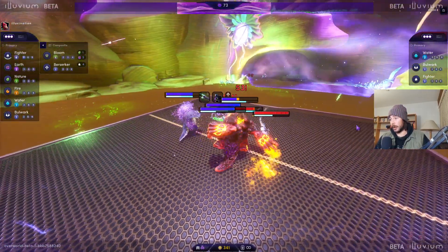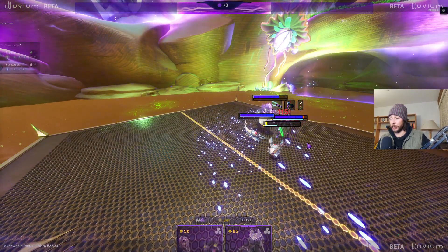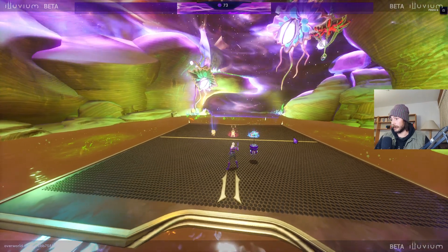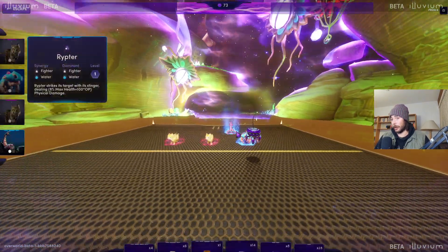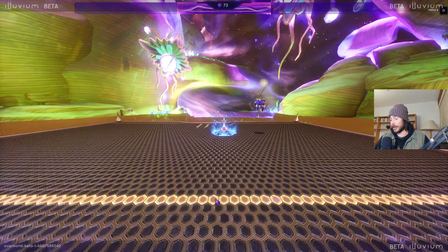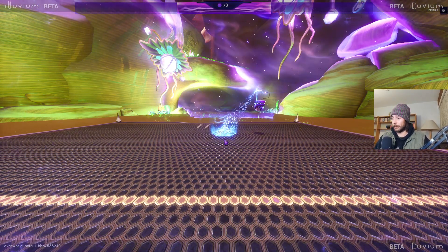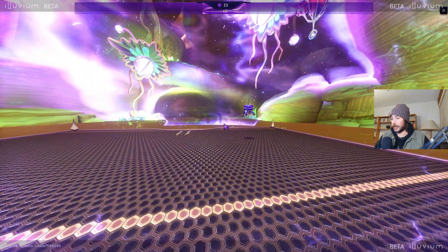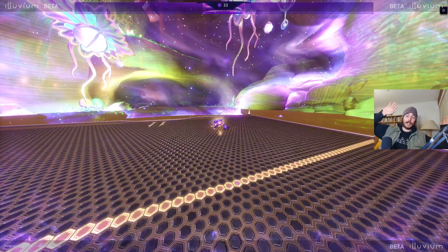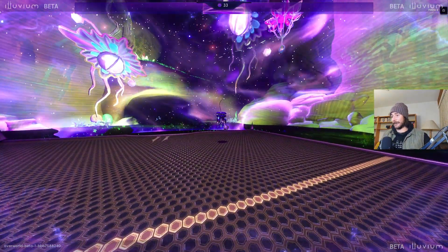We have a second Riptor and need one more to get a Riptorus — that would be really cool. Plants would be really nice to have too. It's a Stage 3 illuvial but we don't want it too badly, so let's just use a Tier 2 shard on the Tier 3 illuvial. Easy capture — good job Mozart, making up for your throws in the last one.